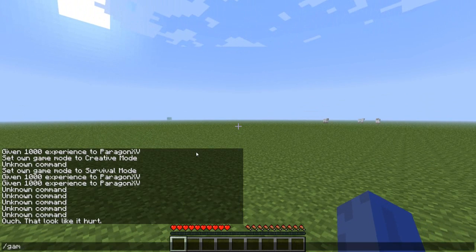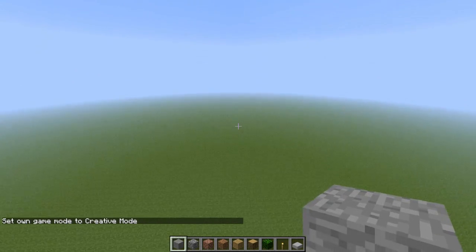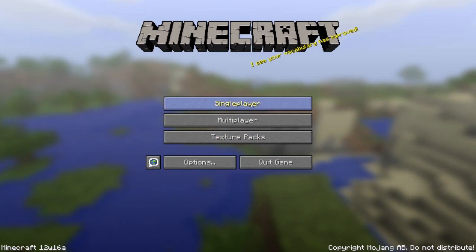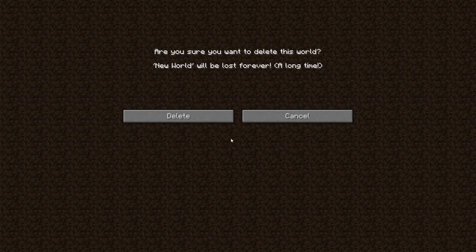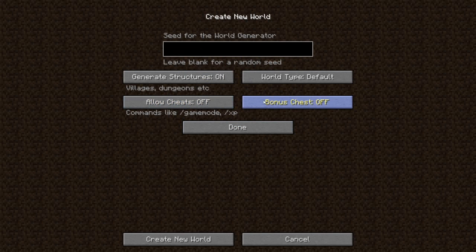I'm going to do game mode — I really can't type today. Let's start up an actual survival world. Put the cheats off, bonus chest on, put a random seed for whatever.